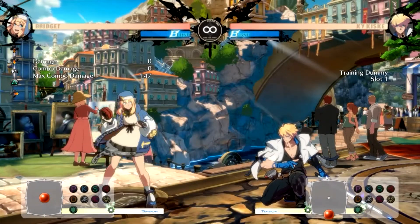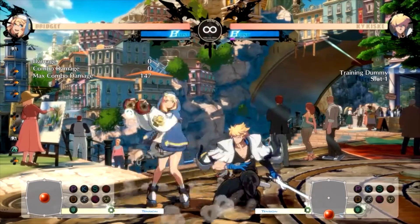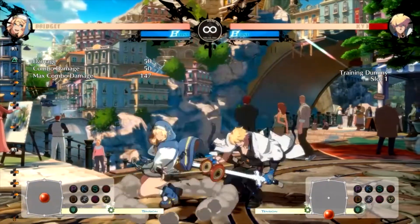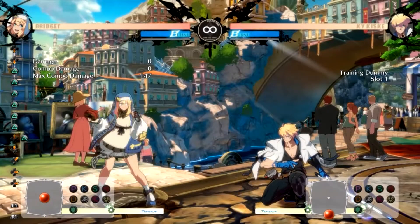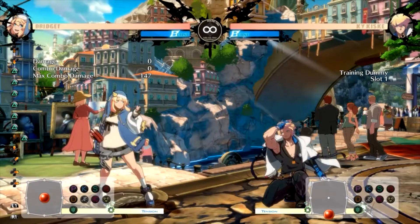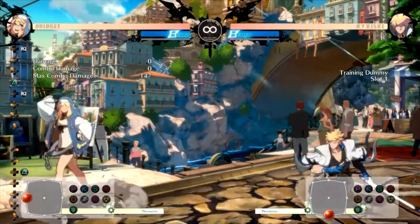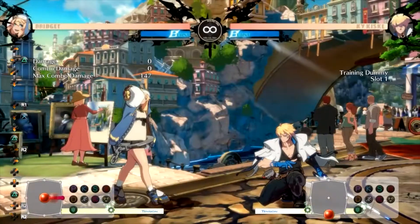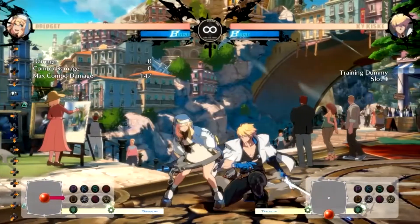The second thing I want to go over is Bridget's dust oki. Dust is an overhead that's a universal mechanic in the game which everyone can do, but to combo off of dust you normally have to spend meter. However, some characters like Capikeya, Testament, or Zato can combo off their dust by setting something up beforehand. Bridget joins that club — she's also able to use her yo-yo's bounce effect to combo off of it.